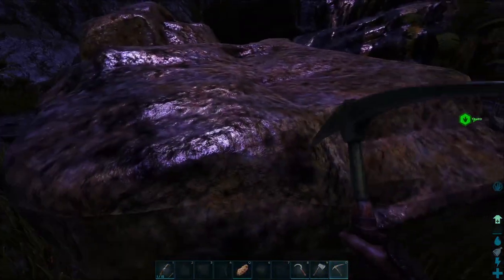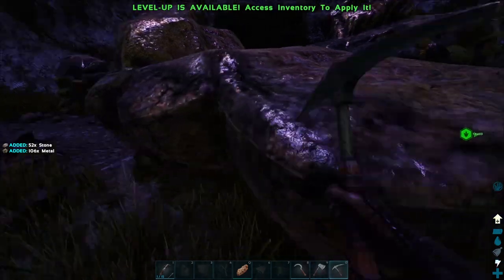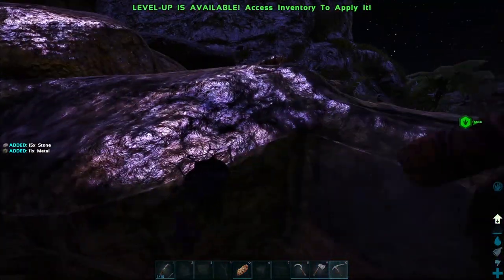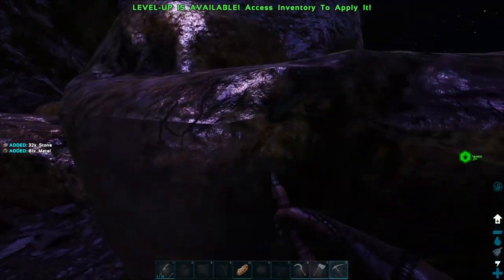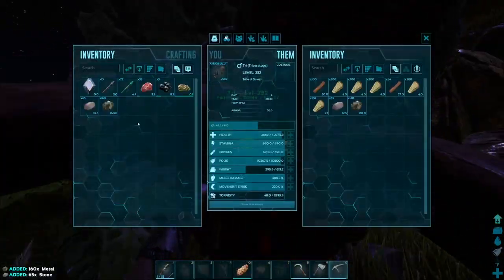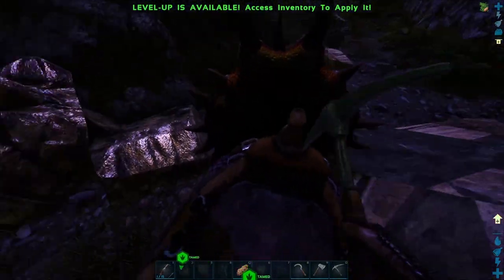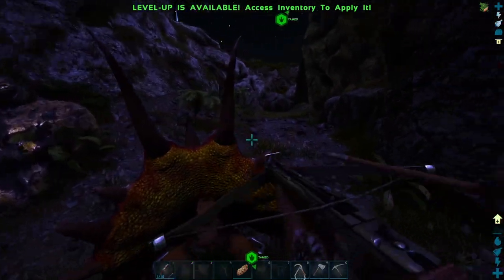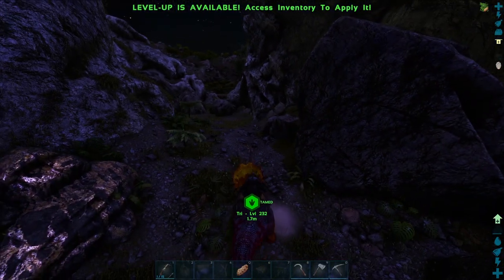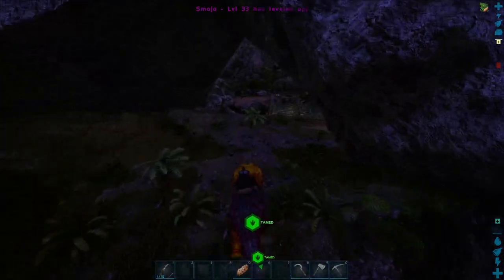Now let's see if we get more metal with a metal pickaxe — definitely! There is a huge difference in the amount of metal you get, which is awesome because we're gonna need all of this. I'm actually going to start upgrading Trike's storage weight. We're getting 480 now and he's overweight — can't even sprint anymore. As long as he can still walk, we'll be fine. Leveling up his weight might be the play just for metal farming.